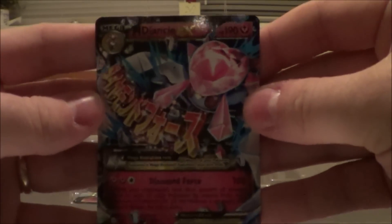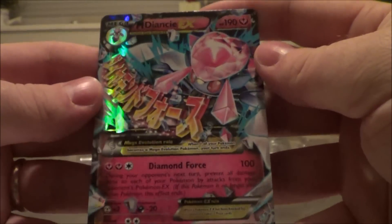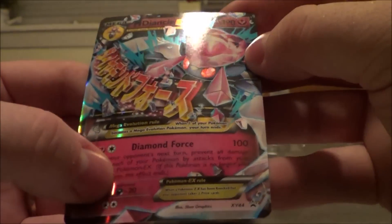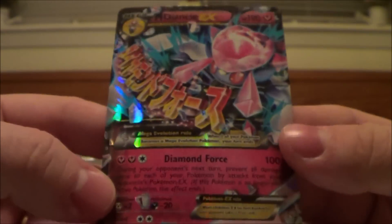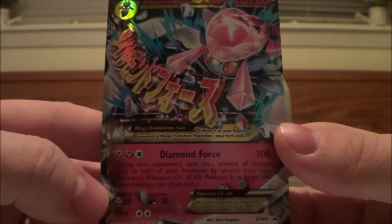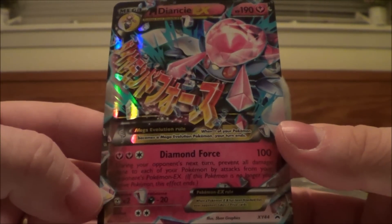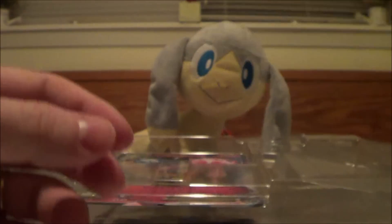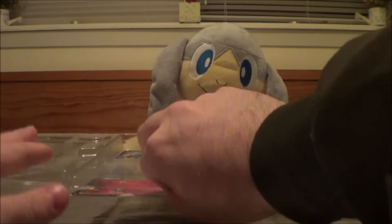190 HP — and I believe this is our first Mega Fairy type Pokémon. We've got some interesting artwork going on there. Diamond Force does 100 damage, then during your opponent's next turn, prevent all damage done to each of your Pokémon by attacks from your opponent's EX Pokémon. So that's awesome.